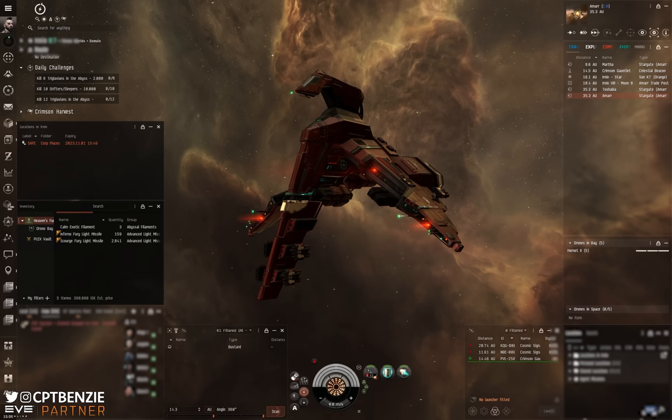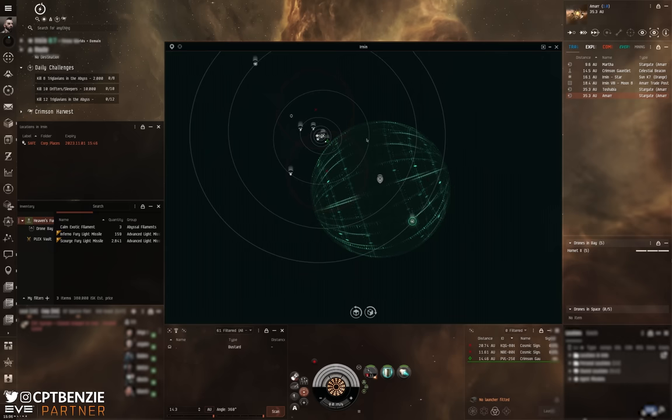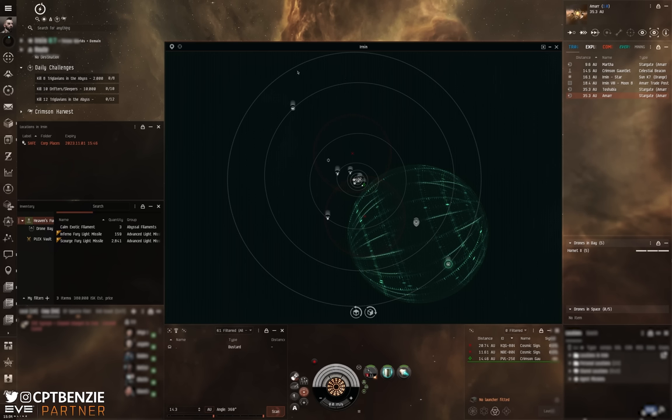You're going to want to be in a safe space to do this. When you open up an abyssal trace, anyone can scan it down and spot it on d-scan. They can warp out to it, combat probe it, and wait outside that trace for you to finish your run, then gank you and steal your loot. As such, you should set up a safe spot. You want to be at least 14.3 AU away from any point of interest — if you're 14.4 AU or further away from everything, it's incredibly unlikely that people are going to be able to spot you when you open up the abyssal trace.